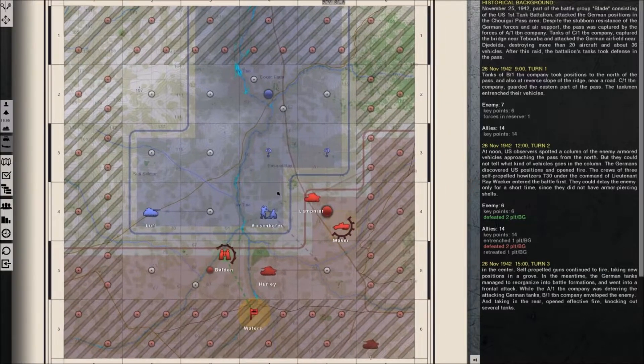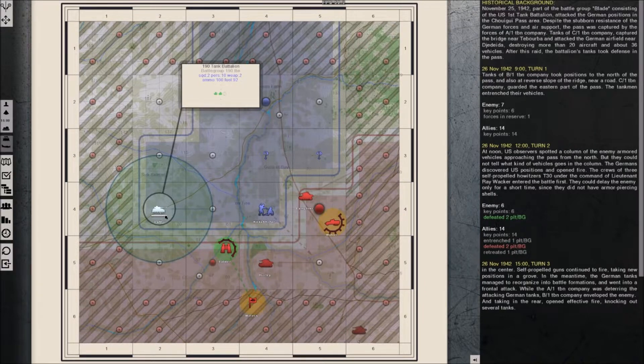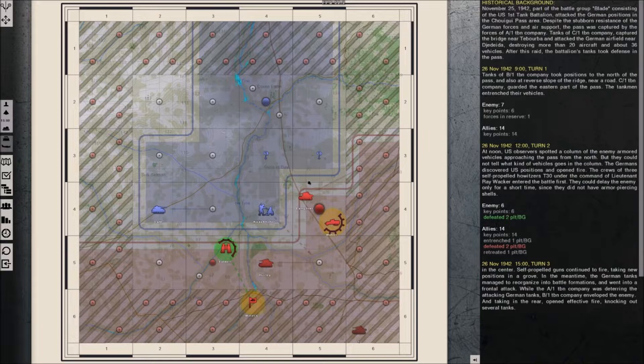Hello and welcome back to the Tank Warfare 1943 DLC, Chuigui Pass. Last time the Germans pushed us out of this area, but we did manage to destroy quite a few of their tanks. Their tank group here actually did pull back a bit. I think it's the only tank unit they have here, so I might actually go on the offensive to push away the infantry, push up here, or just let them come.